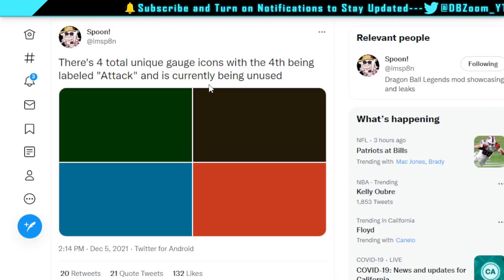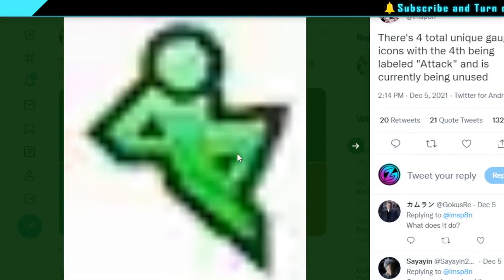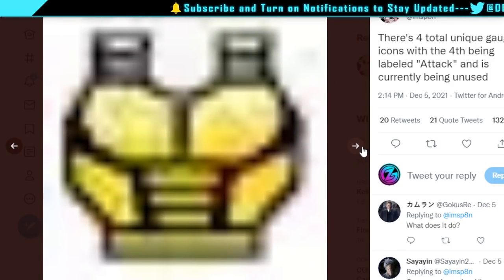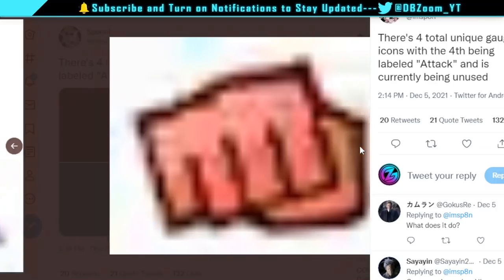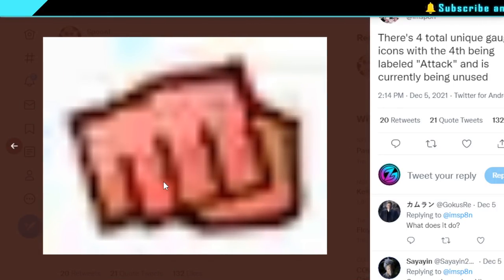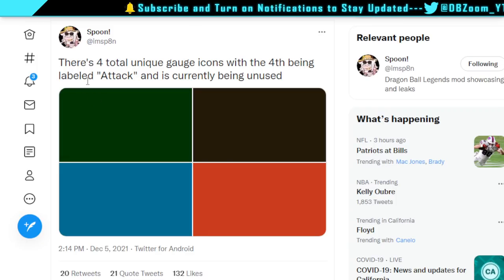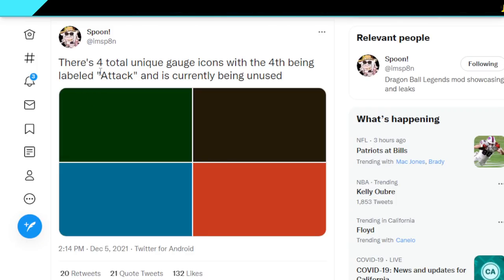We all know that certain LFs have unique gauges — UI Goku has a vanishing dodge gauge, Trunks has his own, and Cell has one too. But there's one that hasn't come out yet. Some people might say it's MUI Goku's fist when he punches Jiren, or maybe it's Jiren because it's red. I don't think it has anything to do with that — I think it's just a logo.